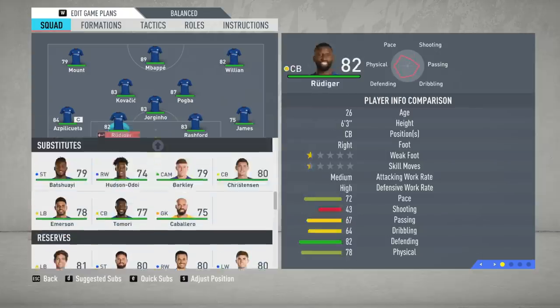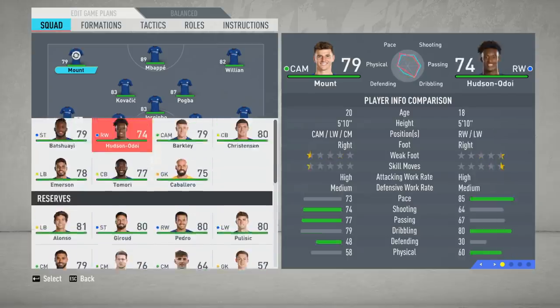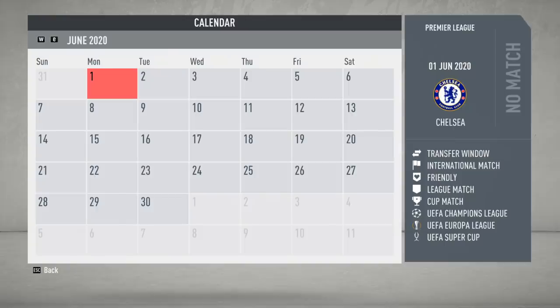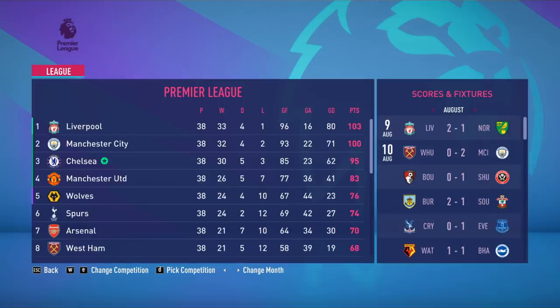Number 7 is Kanté — oh my god, this has been the worst episode ever. Kanté has been released. And number 25 is Rugani — we just signed Rugani and now he's out! This has been terrible. Let's throw the remaining new players in — Laporte next to Rüdiger, Rashford at left mid, Mbappé up front. The team barely looks any different with only a few new players in the starting 11.